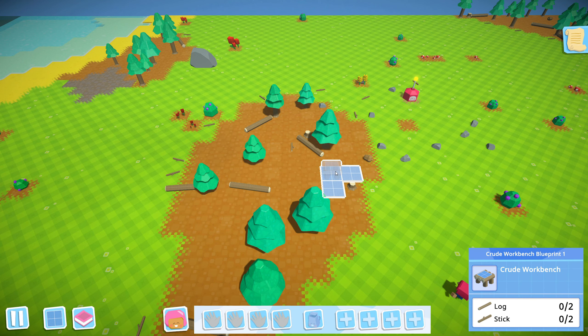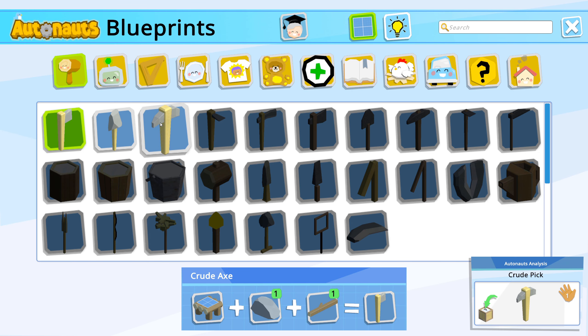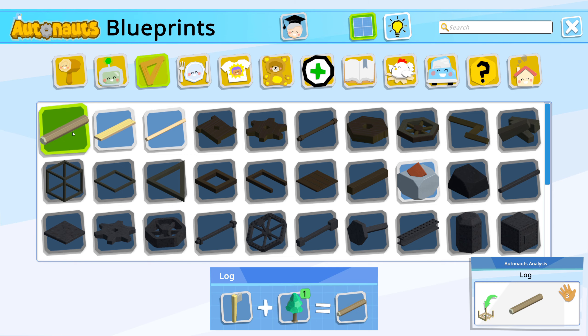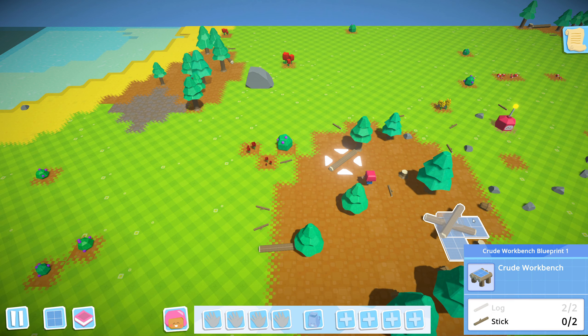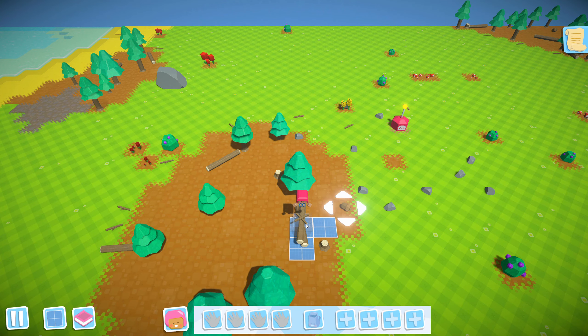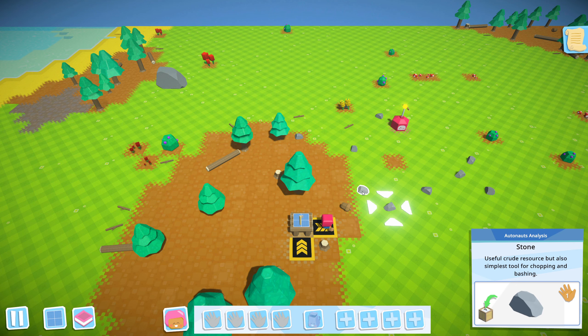So we need the workbench — that needs two logs. The items also show how much space they take in the hands, how large they are. So a log has a size of three, you can see it in the bottom right there with the hand, and this one is one. So that's very nice when trying to get the bots to do stuff. So we need sticks now. Sticks and sticks, and there we go — that's our first workbench.